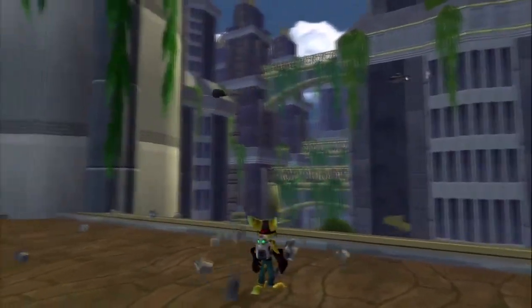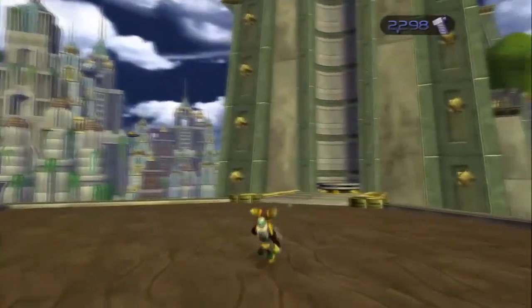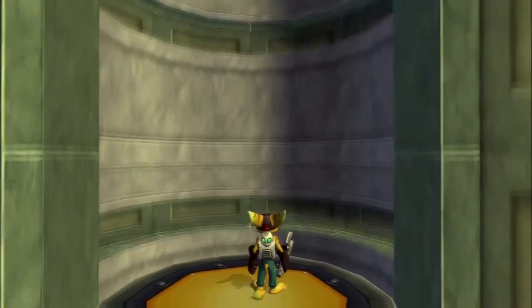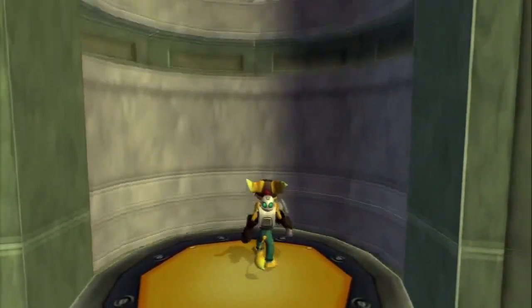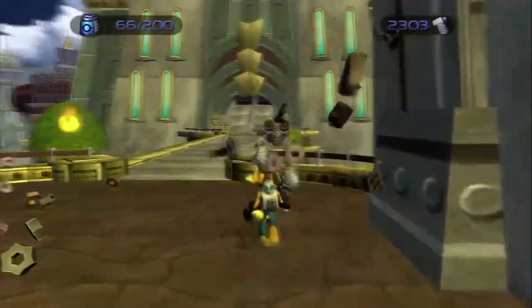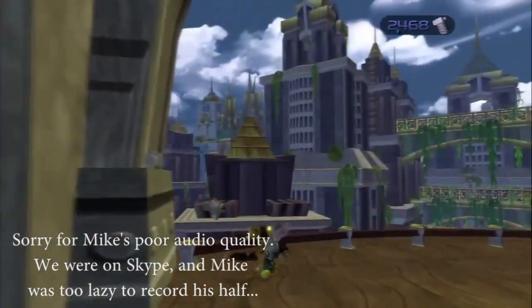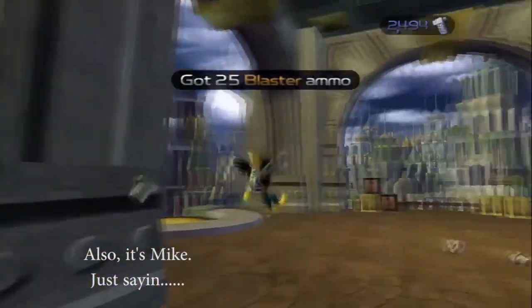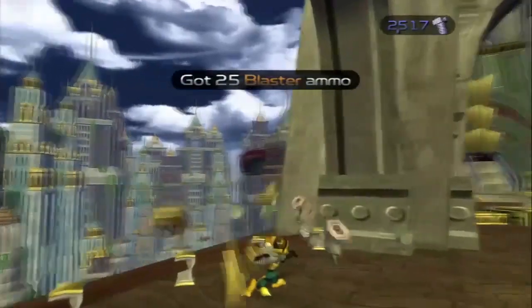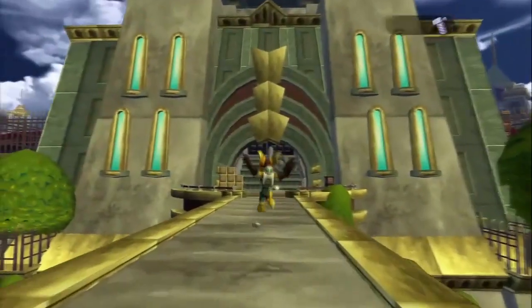The Maktar Arena tractor beam section in Ratchet & Clank 2 — was that your area? The game crashes around that section on the Vita. You just get sent out — don't know why. It also does that in Joba, which was Tony's level. You can get through it — it crashes and then reloads and works the next time.